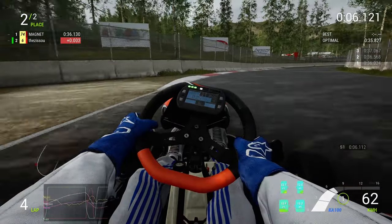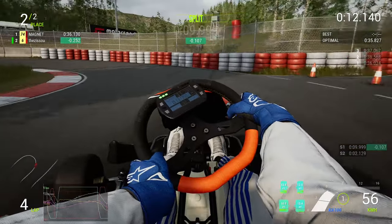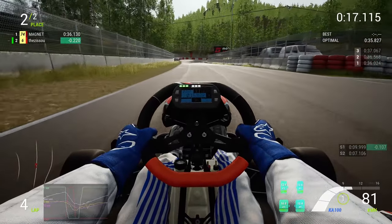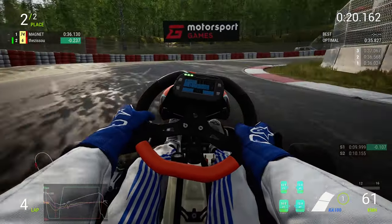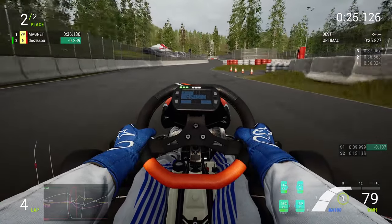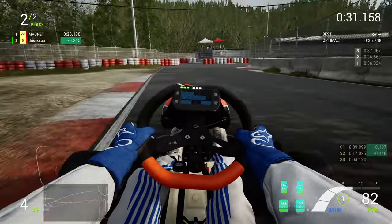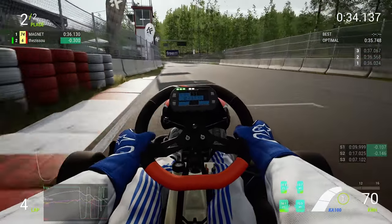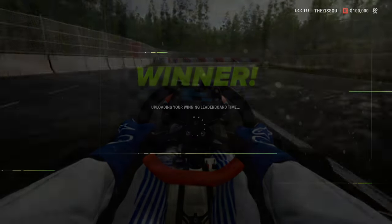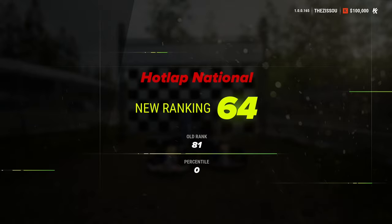A little deeper in turn two, tidy in turn three — missing the wall by a little bit, maximizing and taking up the whole track. A little cleaner through turn five, not on the gas the whole time, just dabbing the throttle at the end. Good lap — getting into the 35-second range. That's a big jump, up to 64th.